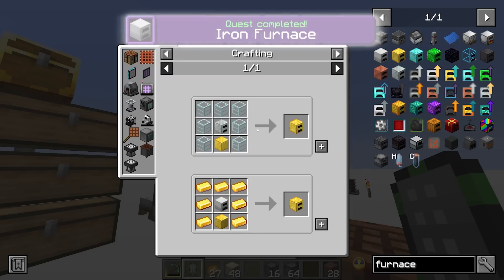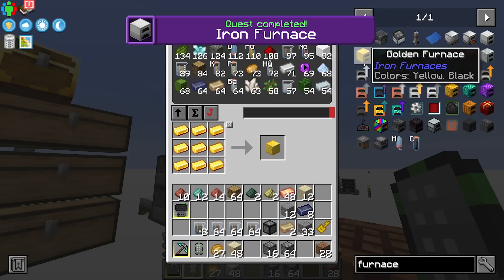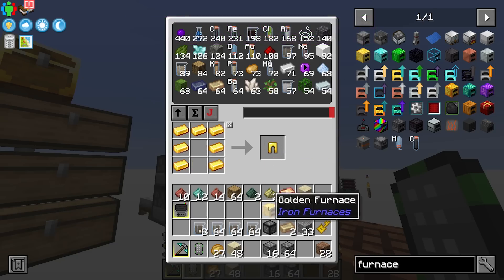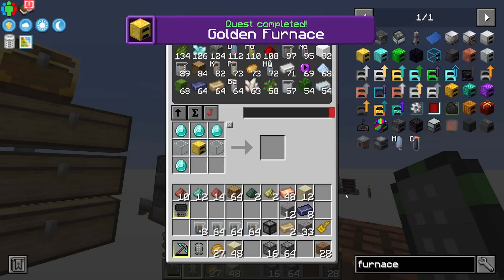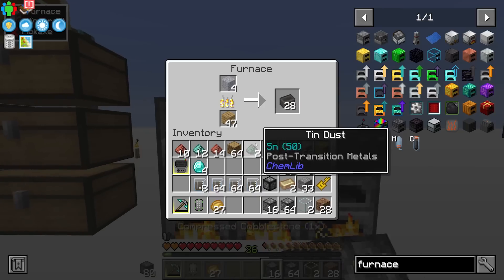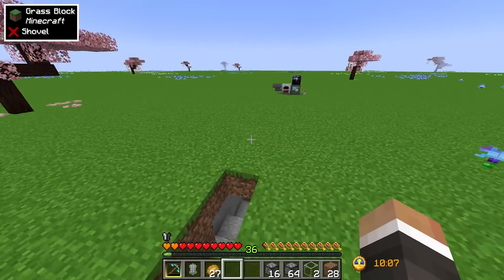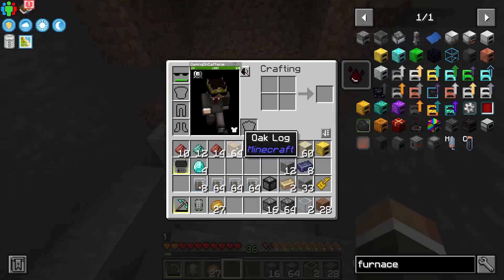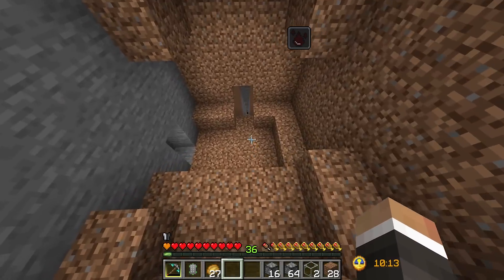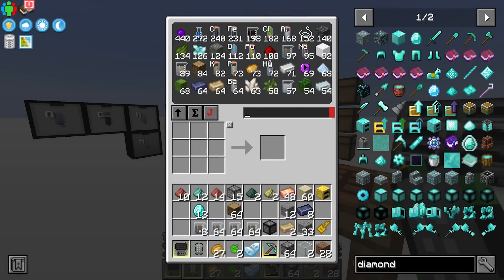From there we can probably upgrade to a gold furnace — we do have enough gold to make the block of gold and craft it. I think we also have what it takes for a diamond furnace, but we're two diamonds short. I might quickly go and do a tiny bit of mining right down at the bottom of the world to grab two more diamonds, because I think the upgrade is well worth it.